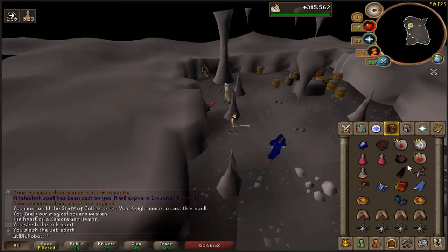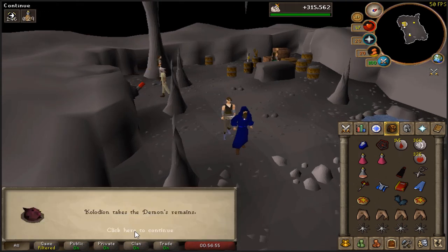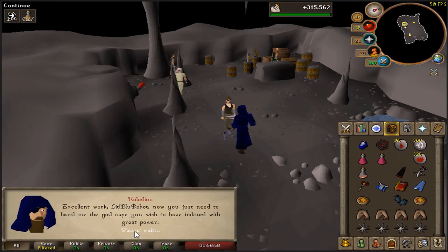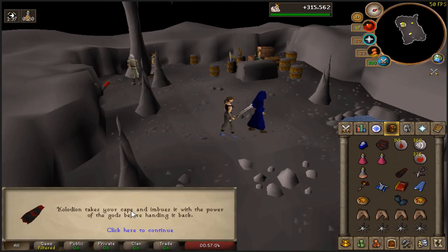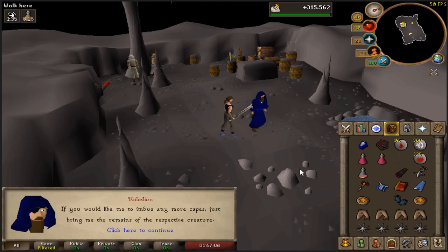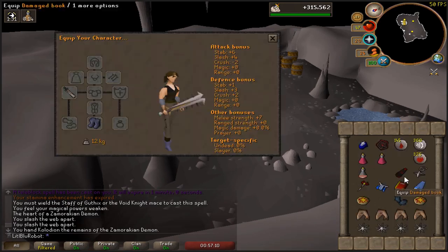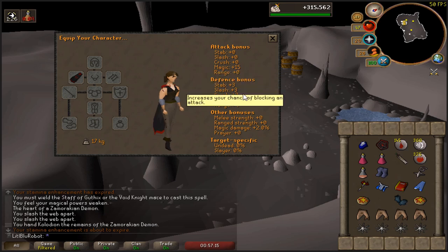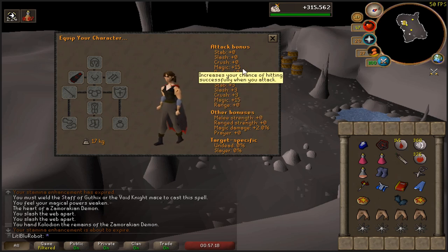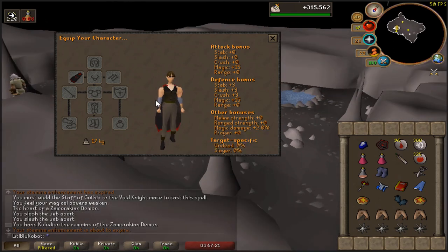Here we are - I have the demon's heart here, so this is the last one. He tells me to give him a cape and he'll enchant it, so imbue my Zamorak cape, yes. There we go. He doesn't have an animation - it's a bit of a shame, he should get an animation. But these are the stats: it's 15 magic bonus and 15 magic defense bonus and 2% magic damage.